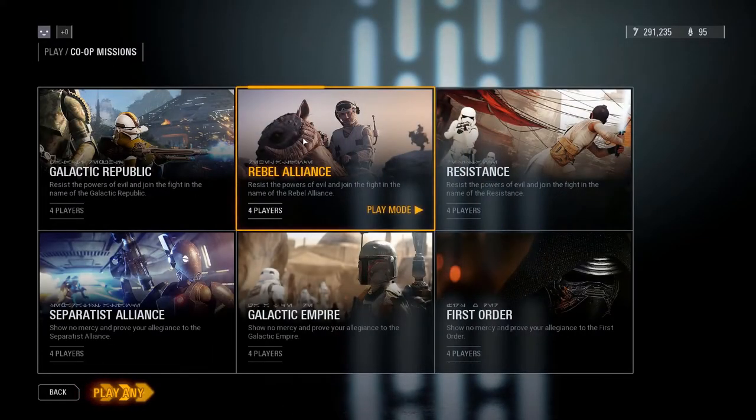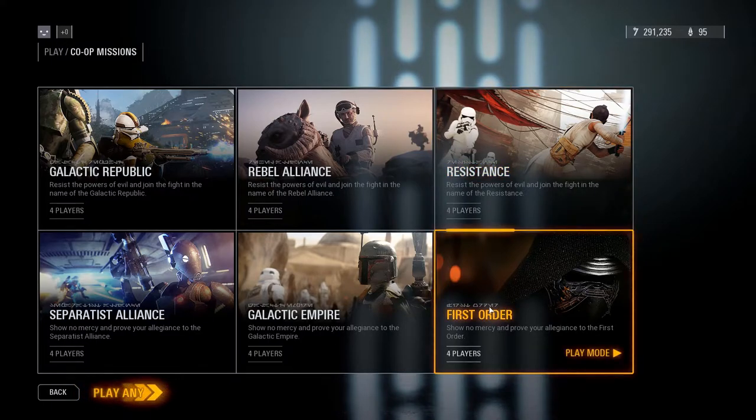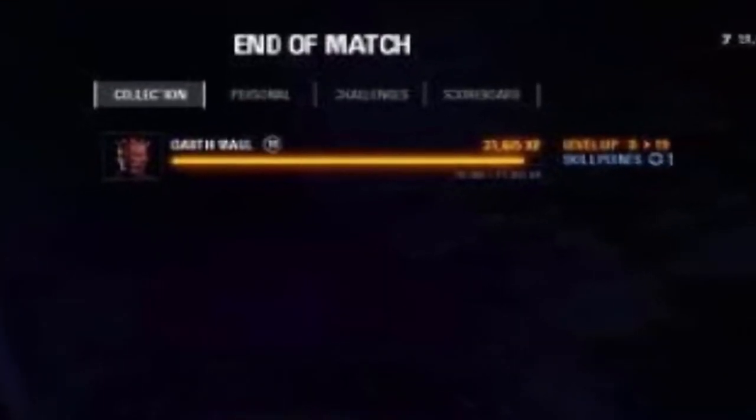The best way to practice and earn XP is to play co-op. Experiment with different factions and classes, and you will improve and gain a lot of XP. A few times a week there is also a double or triple XP event, which is a great chance to grind.